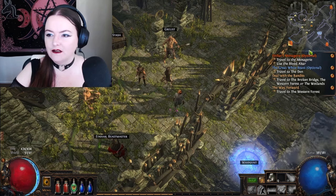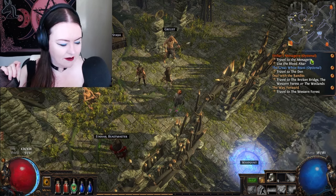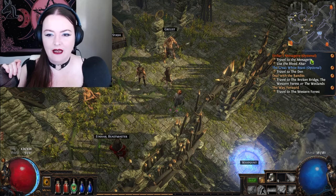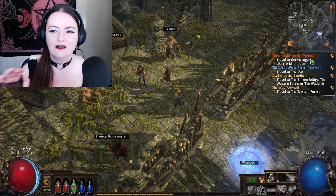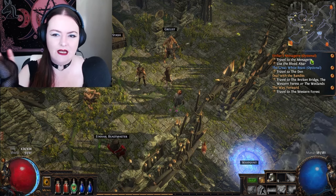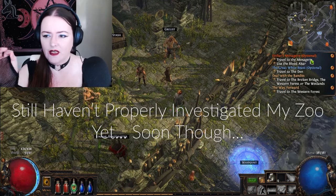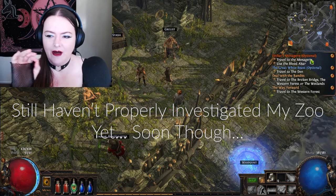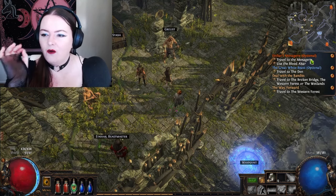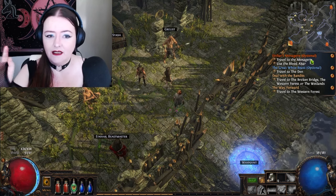So we've got our list of quests to do. We've got Ainar's Menagerie — in the last episode you would have seen me run around with Ainar to capture these four beasts. That's going to be an interesting quest, going to the Menagerie and trying this blood altar thing. I think I'm going to leave that for a hot minute. What I want to do is the Great White Beast and deal with the bandits.